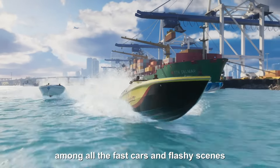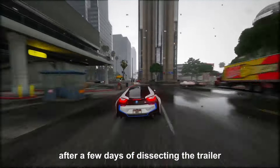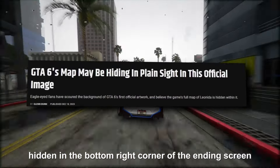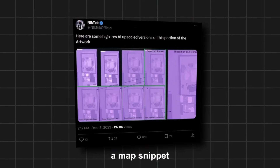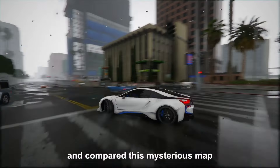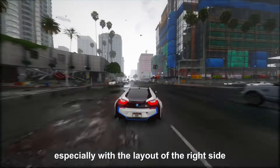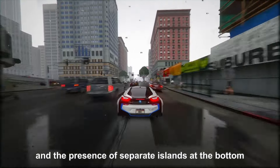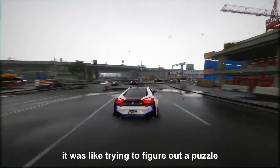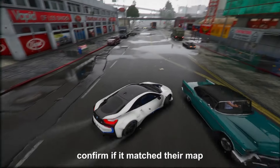Among all the fast cars and flashy scenes, Rockstar slipped in a subtle surprise for observant fans. After a few days of dissecting the trailer frame by frame, someone spotted a tiny image hidden in the bottom right corner of the ending screen — it looked like a map snippet. The community compared this mysterious map with the one they'd been building from the leaks. There were some similarities, especially with the layout of the right side and the presence of separate islands at the bottom surrounded by water. But the image was pixelated to the max, making it nearly impossible to confirm if it matched their map.